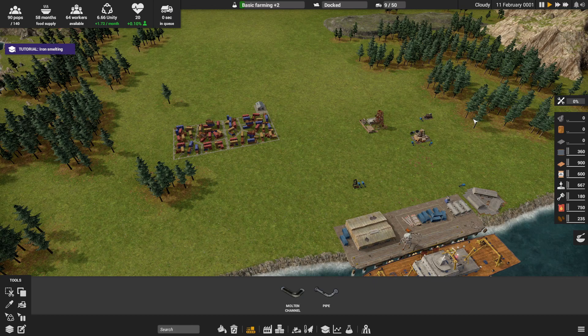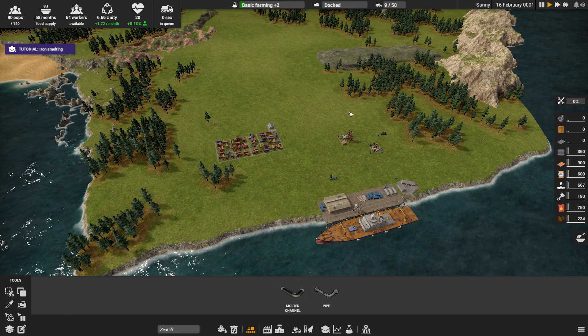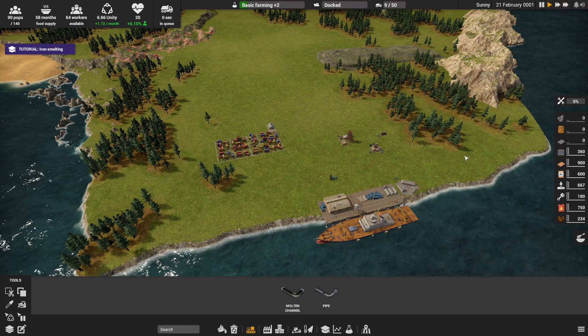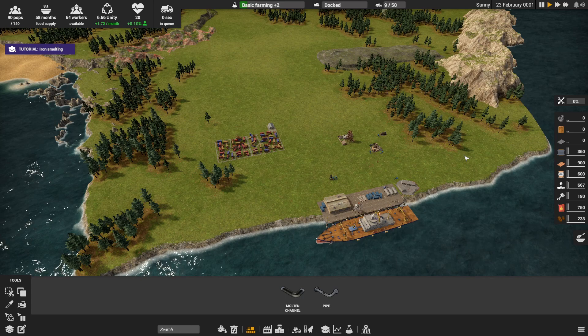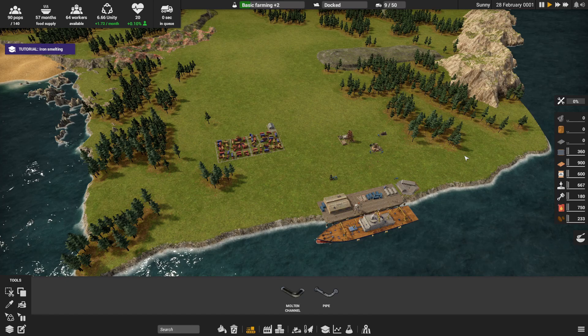This is going to be a short video because I definitely am not able to play this without some more research. But you've seen what it looks like. The big question here is do you want to see more of this? It's going to take me some learning — I've got to fool around with this. But it definitely looks interesting. And this is Mr. Inadequate playing Captain of Industry, first look. Let me know what you think. See you next time.